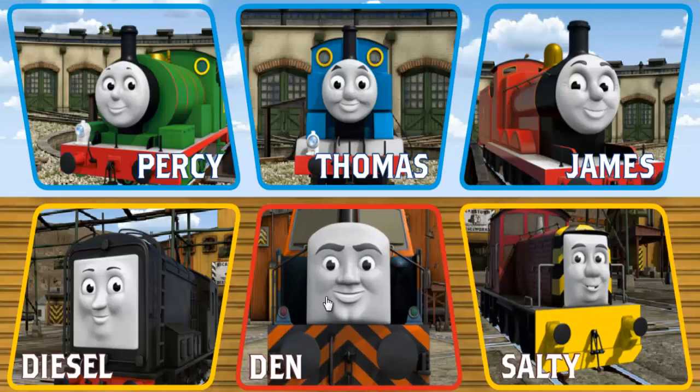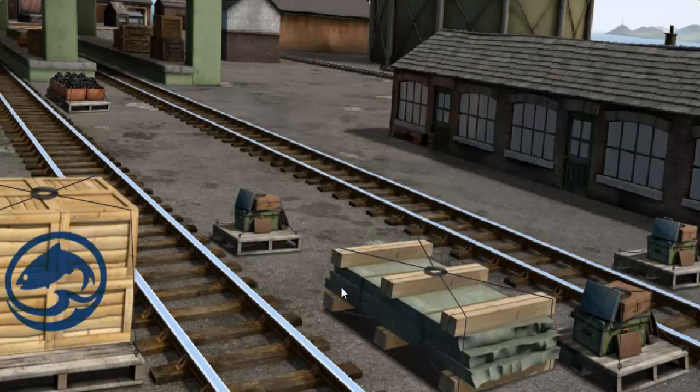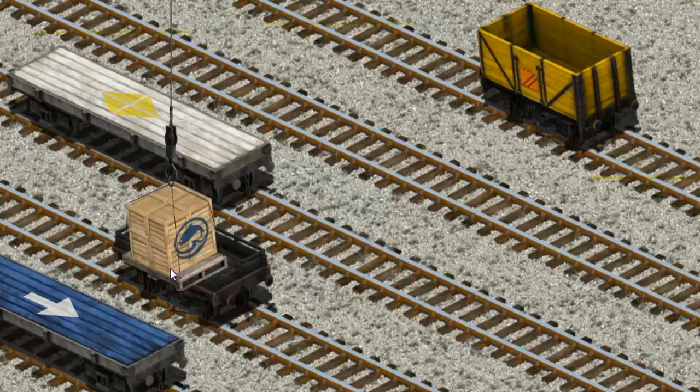It's a busy day at Brendam Docks. Thomas and his friends have many deliveries to make. Den must deliver the crates of fish to Knappford Station. Show Cranky where the crates of fish are. There you go. Let's lift and load. Now the cargo must be loaded.